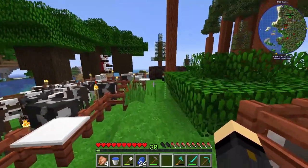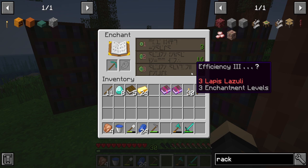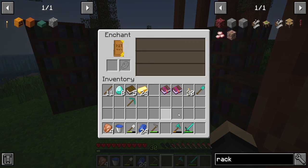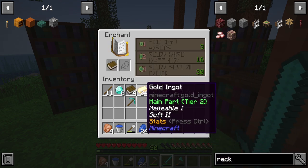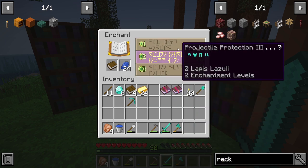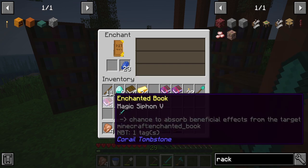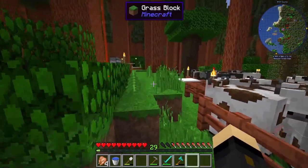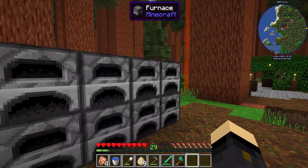Got myself back up to level 30 by smelting gold and iron. Let's see what we get this time — efficiency three, that's rubbish. Fire aspect one — not looking good. Sharpness. Magic siphon five? I have no clue — that's obviously a mod enchant. It says 'chance to absorb beneficial effects from the target' — to be continued, I'll look into that.